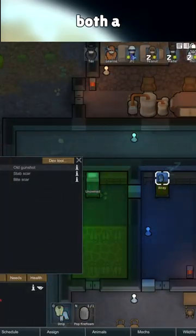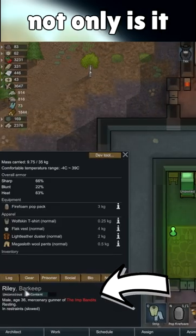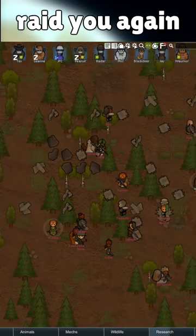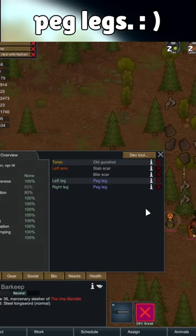If you replace both a prisoner's legs with peg legs, not only is it free medical practice, but if you release them and they try to raid you again, they'll be significantly slower because they keep those peg legs.